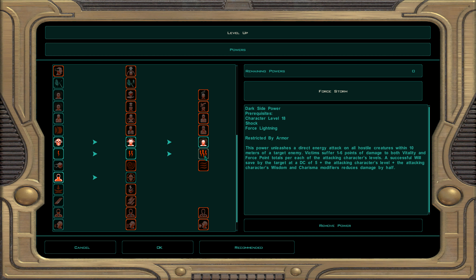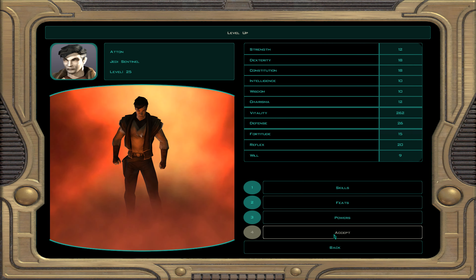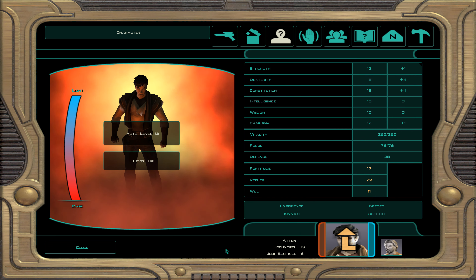For force powers at level 25 we take force storm — an AOE attack where every foe suffers 1 to 6 points of damage per level unless they resist with will saves plus wisdom and wisdom modifiers. This is a room-clearer and does serious additional damage.